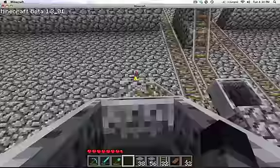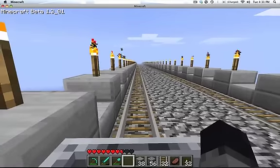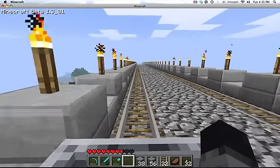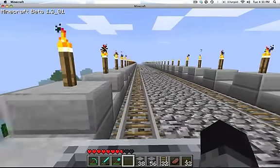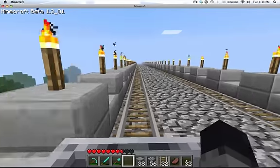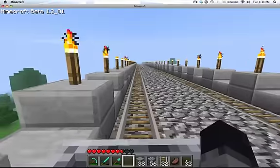Basically, from the bottom of my castle you get in a mine cart and it can take you all the way over to my buddy's place. We timed it — I think it's a minute and 37 seconds to ride from one end of the bridge to the other. Which is good because before it was like three and a half to four minutes walking, which sucked.